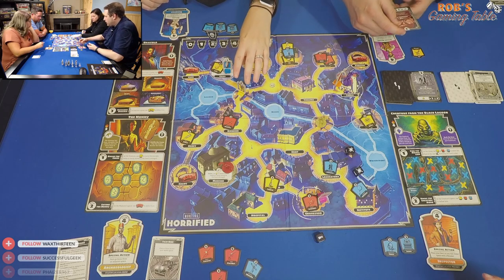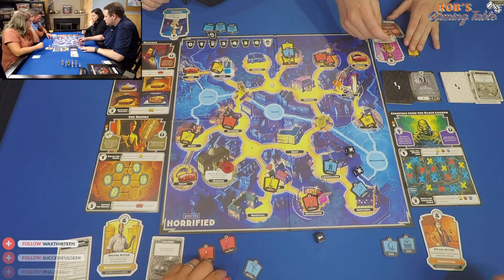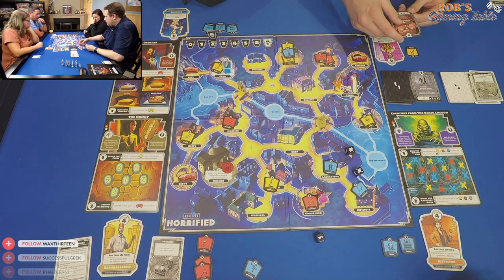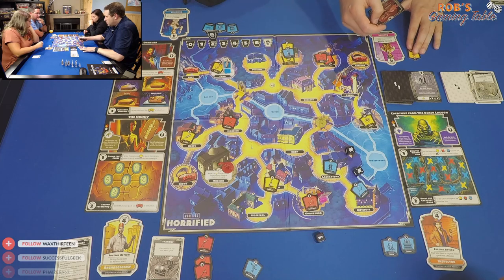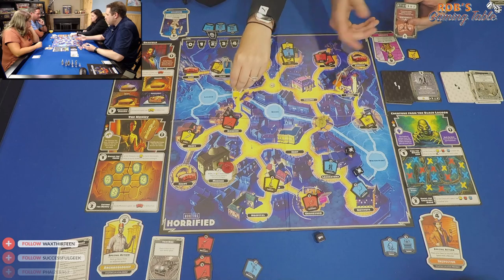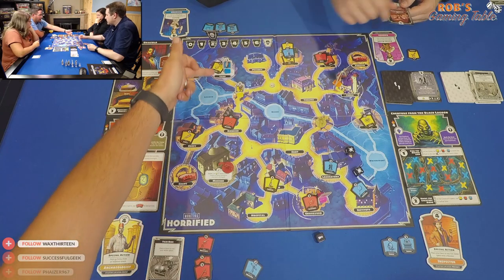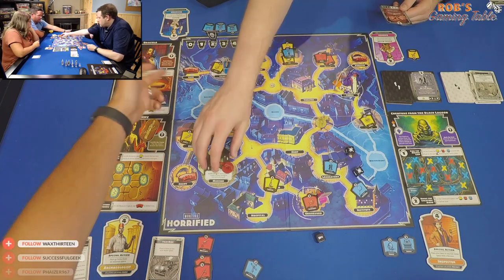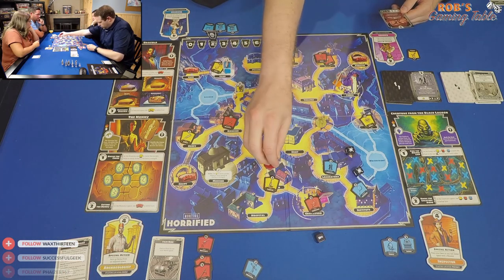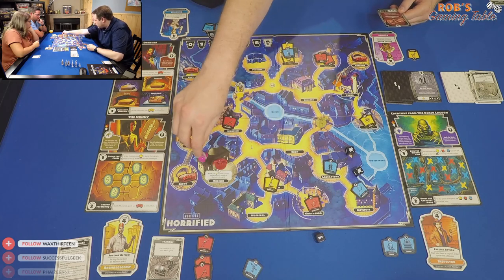The team debates which hero to move with Dracula's Hypnotic Gaze — they consider Nick since he's holding four items and can afford a detour. After discussion it's clarified that the hero moves toward Dracula, not the other way around. Nick is moved three spaces toward Dracula. Then the Creature moves one space and rolls two dice on Ashley — a hit.